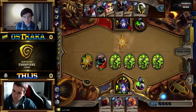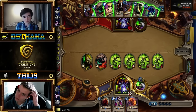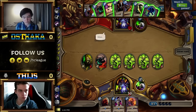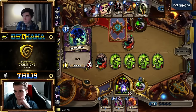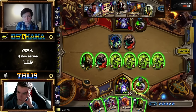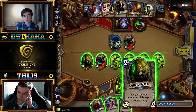Attacking the imp makes sense because it protects the Knife Juggler. We know there's no Mortal Coil coming. Zoo doesn't really have anything from hand that can deal direct damage — really only Implosion and Doomguard, but we're not quite in the Doomguard turn yet. So leaving the Juggler on one health is completely fine. Tice has so many good options next turn: Flame Imp into Argus, or Flame Imp into Egg and set up Argus the following turn. Tice is in such strong control — this is exactly what Zoo wants.